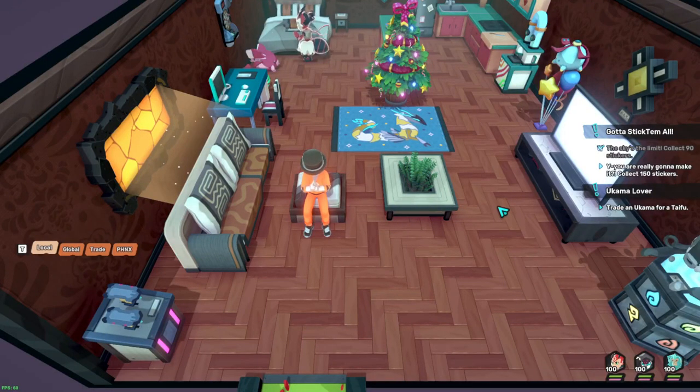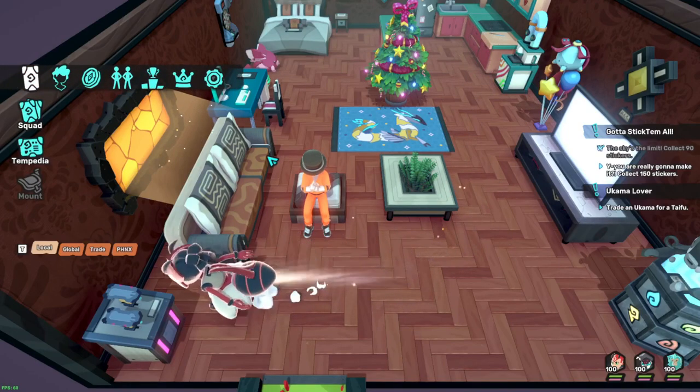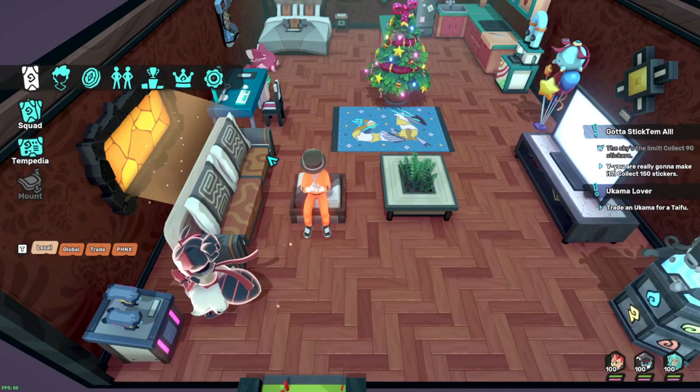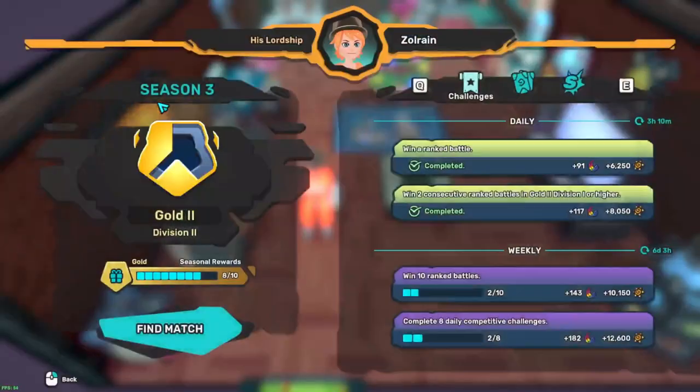What is up guys, Zarin here with another 1010 rank competitive video. Today we're going to be using a different team from the last one. The last one was pretty nice though - I did make some modifications to it, so now it's running a side pad, ukama, and an arachnid. But we're not going to be using that; we're actually going to be using a new team that I played like two games with on my own time just to give it a feel, since it's something I'm not really comfortable with.